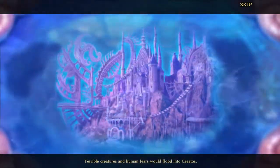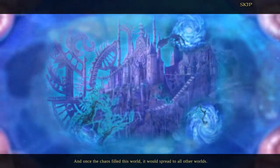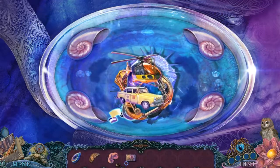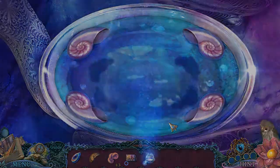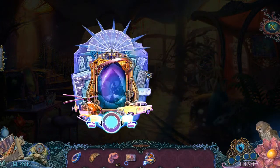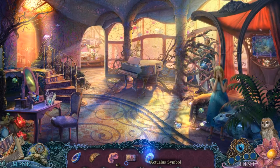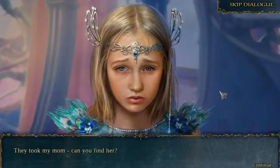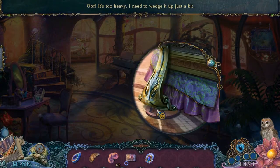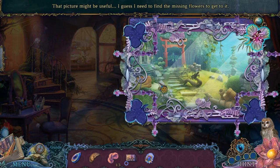This is like the world of fantasy — positive fantasy or dreams, I guess. Broken symbol. This is our world — I guess we're logic or something. Actualus symbol — exactly, it's us. It's too heavy, I need to wedge it up just a bit. I need to find the missing flowers to get to it.